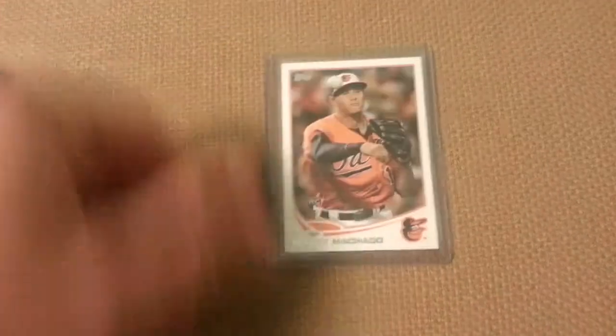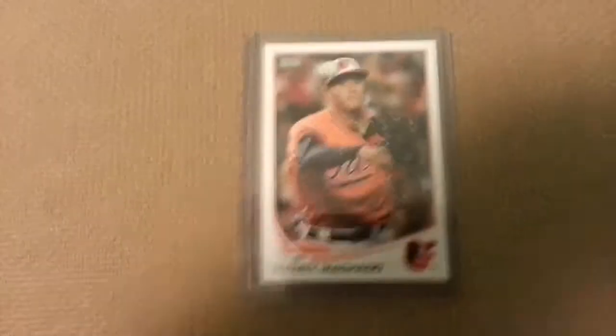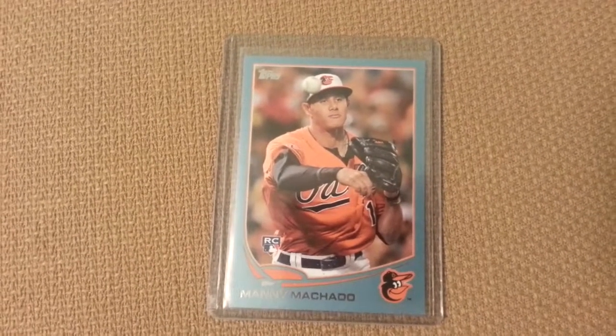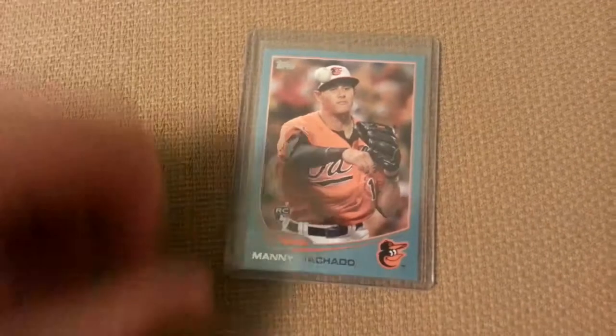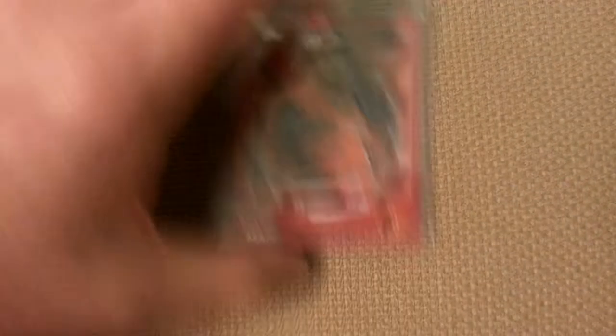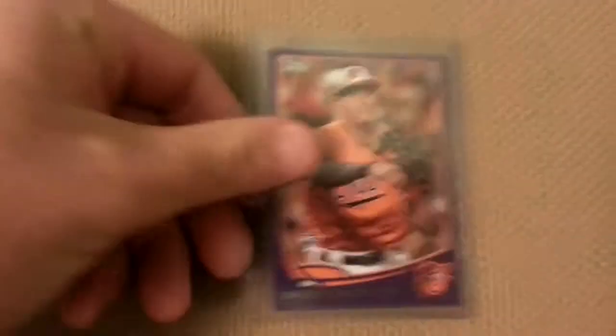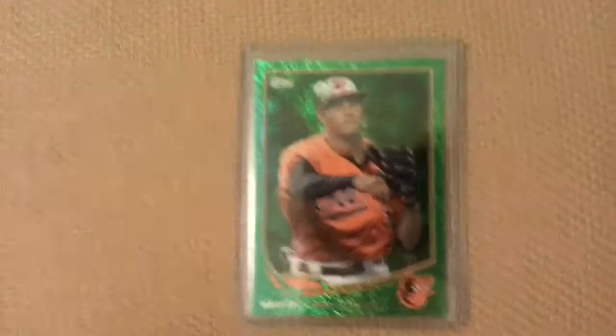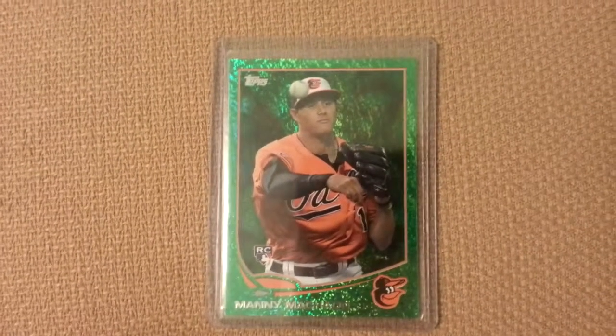The first card is the base card from the set, rather common. This is the blue version, a Walmart exclusive found in packs from Walmart. This is the red version, found in packs from Target. This is the purple, found in packs from Toys R Us.